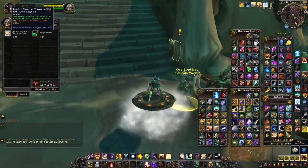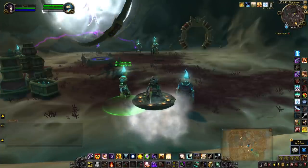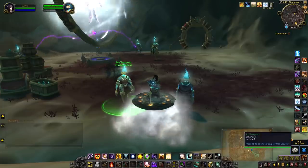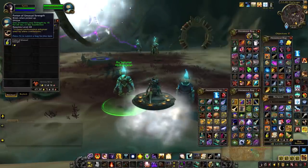First, pick up a scroll from the vendor here. Then head around the corner and pick up a potion from this NPC. If he's not a vendor it just means you have to do his short quest line, which doesn't take too long.